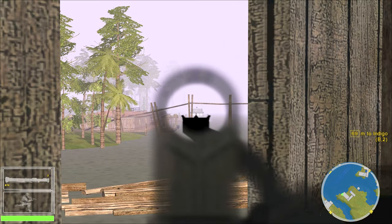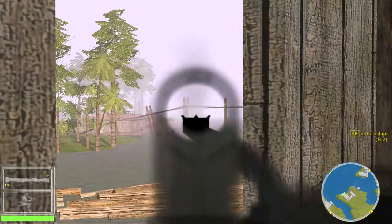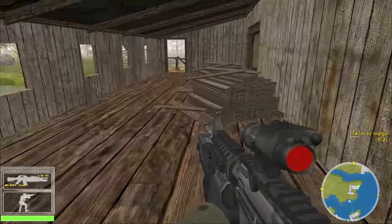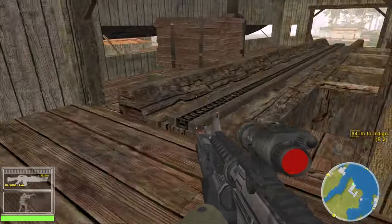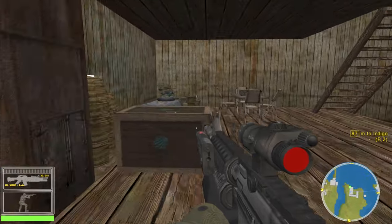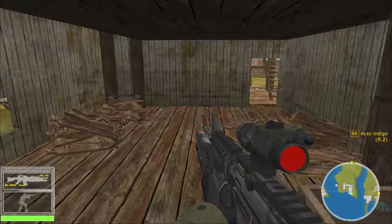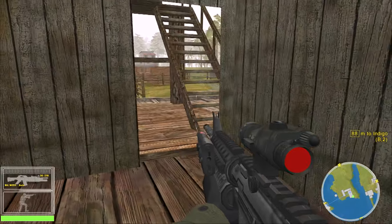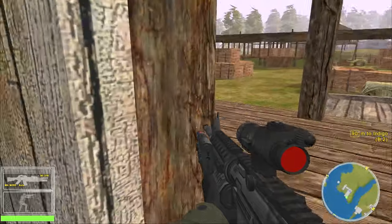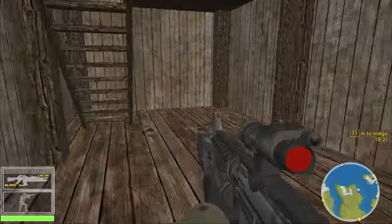Seven is the AT4 — there we go, their gunboat is down. I was really hoping the game would be better than this — it's not. Destroy the weapons cache in the second lumber mill at target Juliet. Okay so we just gotta pass Indigo to get to Juliet.